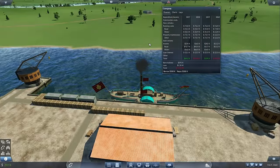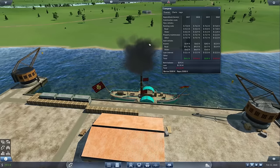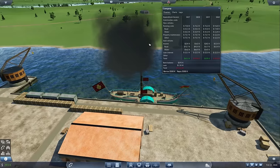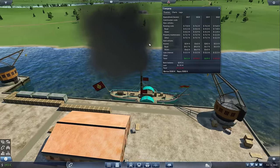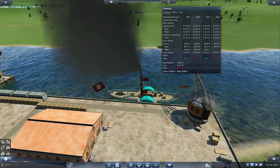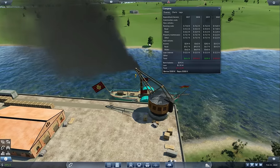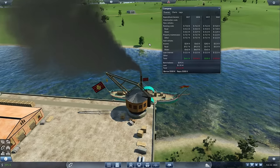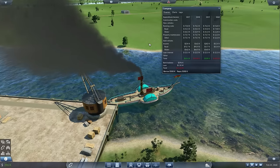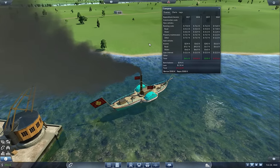Here we are ten years later, and it's close - there are definitely profits to be made off of this line. It's cheap: I ended up with half a million left from the initial setup, which I used immediately to pay down the loan. Over ten years that resulted in me being $70,000 in interest payments better off. I've got $295,000 sitting in the bank right now, and from around 1955 onwards I've been profitable more years than not.